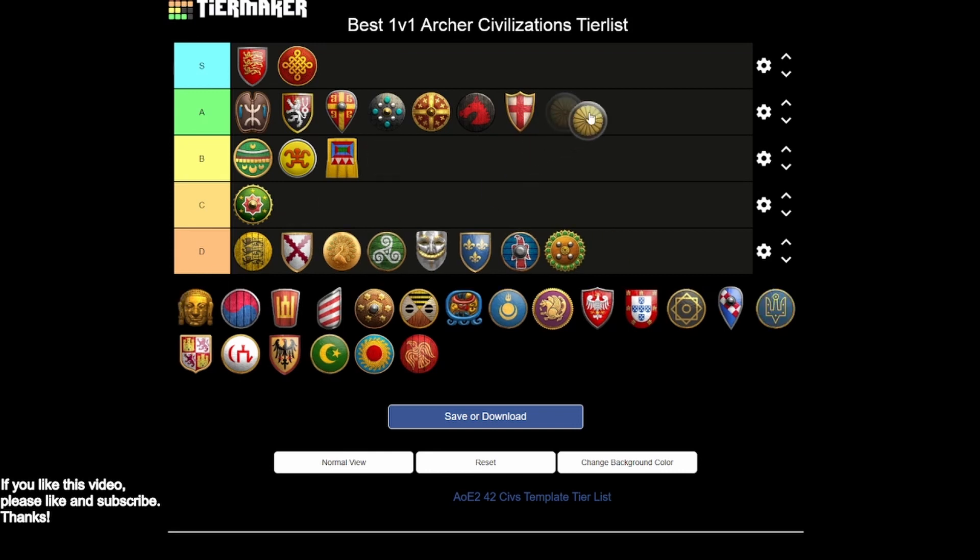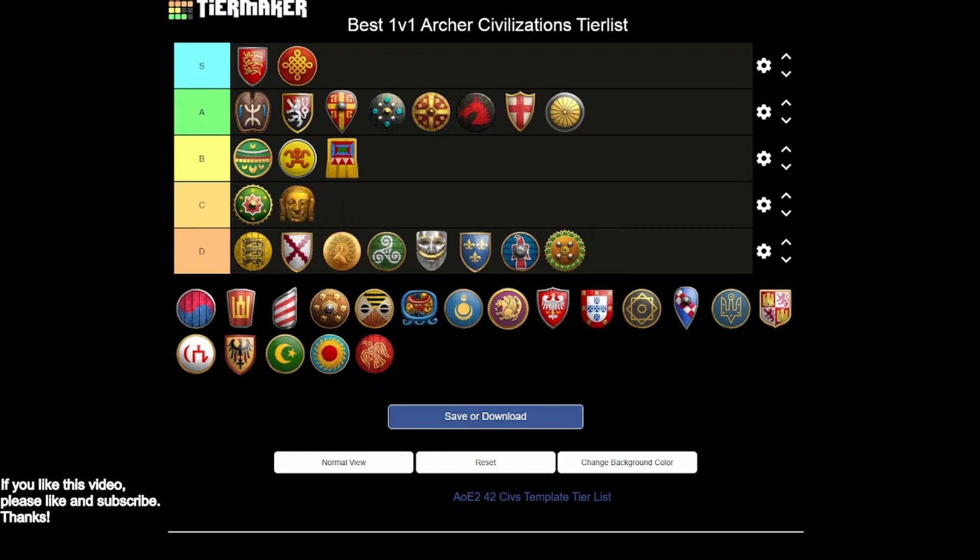Japanese are undoubtedly A tier. Fully upgraded arbalests, fully upgraded elite skirmishers, fully upgraded heavy cavalry archers, and hand cannons — you have everything you need at the archery range. One of only two civilizations in the game to get the complete archery range with all blacksmith upgrades. Cheaper resource camps really help your opening, and you have a great archer rush with this civ. In the late game you do tend to taper off without the strongest economy, so it stays out of S tier — but it's probably near the top of A tier.